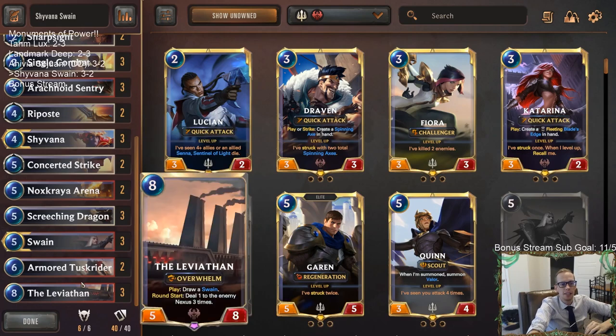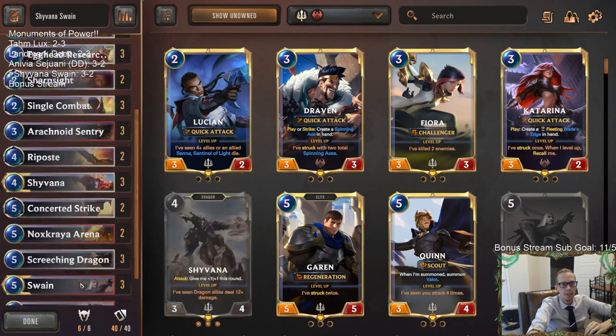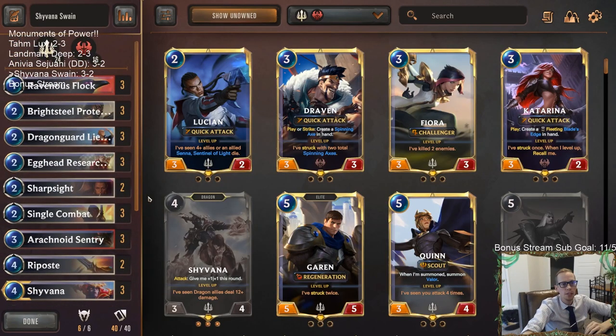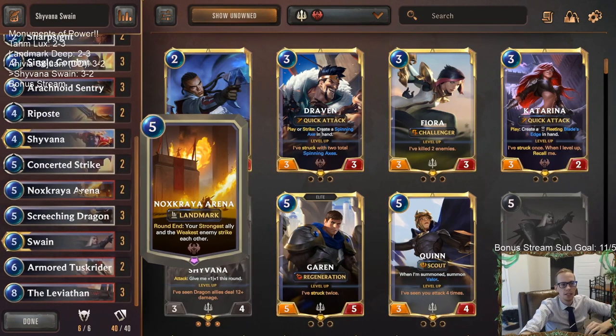They were able to stay alive at two but we pulled through. Shyvana Swain started off 0-2 but came back to finish 3-2. That second loss — nobody's really beating the draw my opponent had. I liked our deck, it felt pretty good. I'm not sold yet on the arena being in here, but it did some good stuff in that last game — taking down the Eye of the Dragon, then Lee Sin, then Diana. The arena was perfect there.